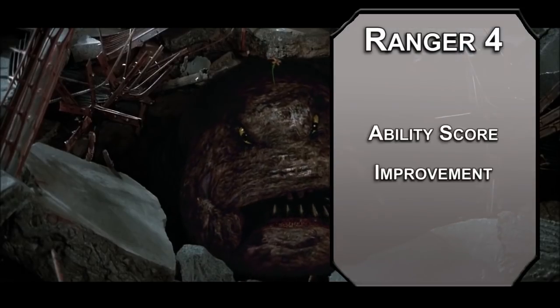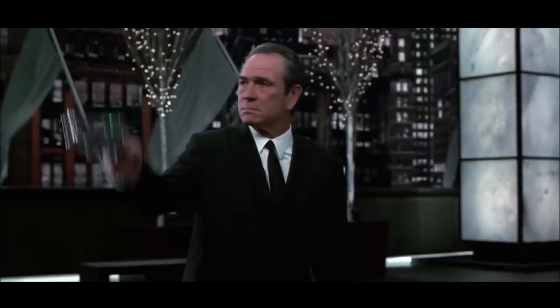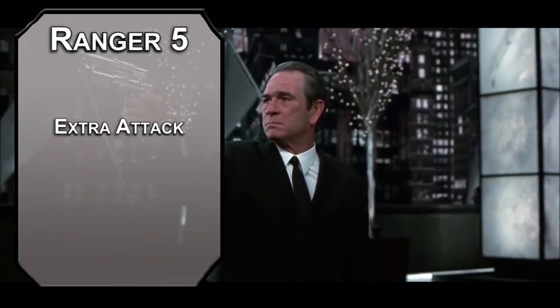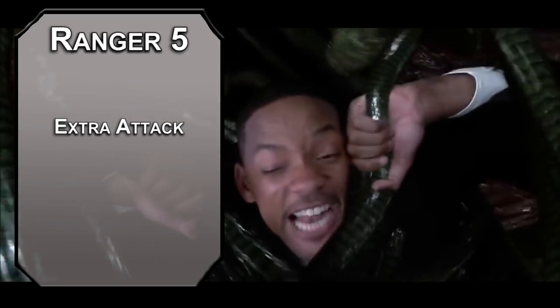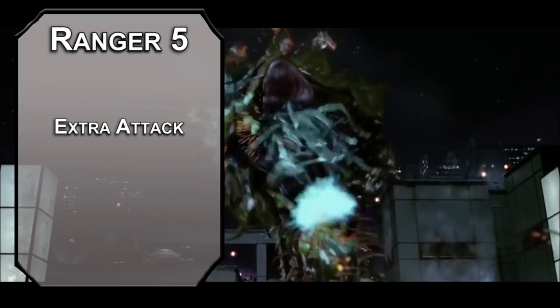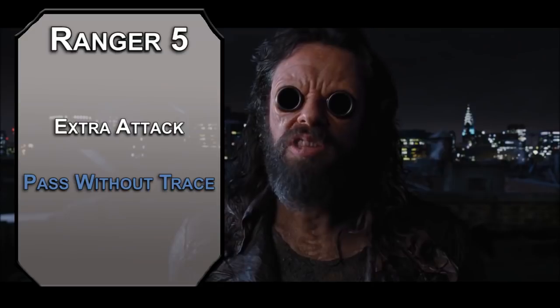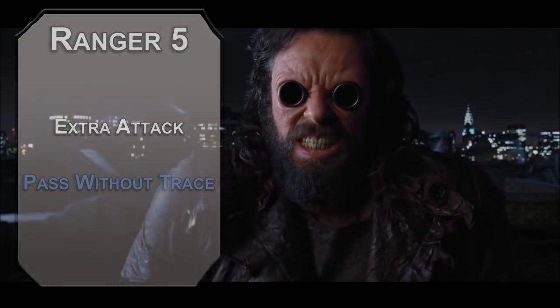Fourth-level Rangers get an Ability Score Improvement — bring up your Intelligence, as we want very high saving throws for later wizard spells. Fifth-level Rangers get an Extra Attack, letting you attack twice instead of once with your action. Make sure you're outpacing your enemy's damage, as your health is not great. You can also grab second-level Ranger spells. Pass Without Trace grants creatures within 30 feet of you a +10 bonus to Stealth checks, so you can move through the world undetected.